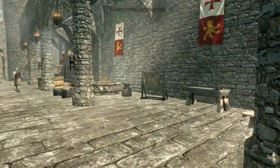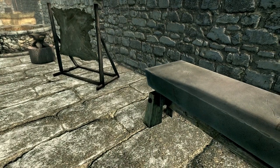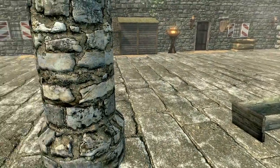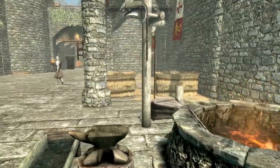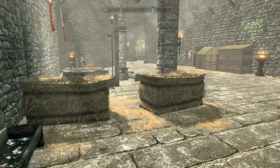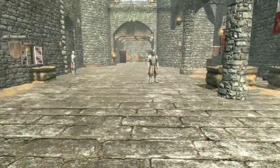Over here we've got a nice outdoor smithing and crafting area. Got a grindstone, a regular workbench, a tanning rack, a blacksmith forge, and a couple of anvils — nice to have it all outside. However, I don't see a smelter anywhere, which is honestly a shame. I really don't understand why there wouldn't be a smelter out here, and unfortunately it looks like you don't have access to one.